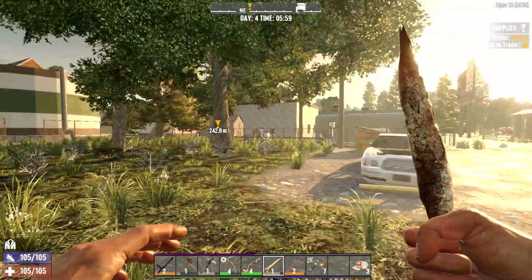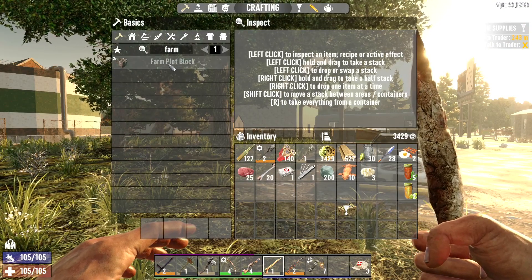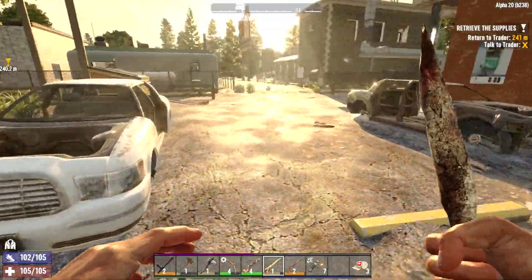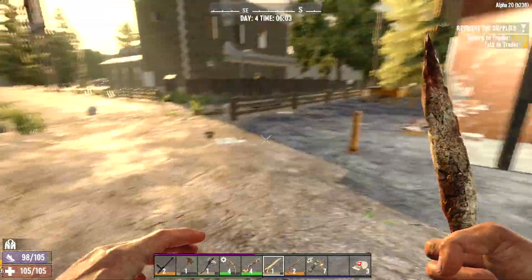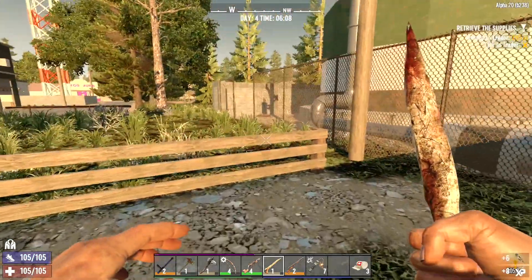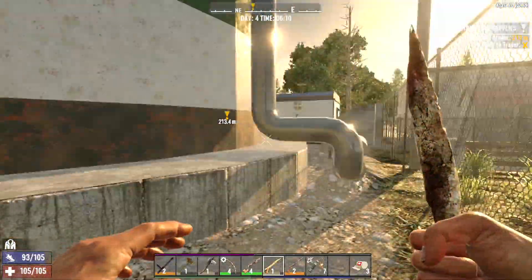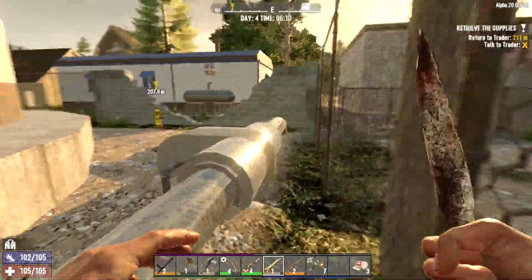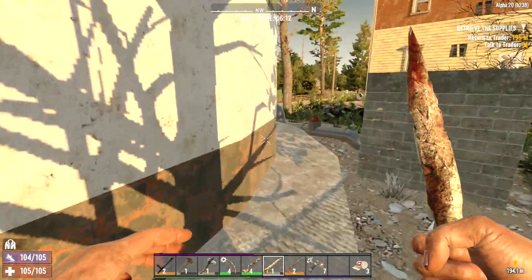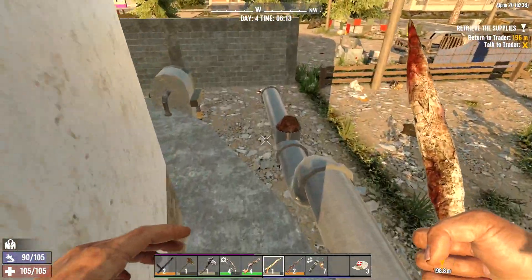I'm not sure what supplies I need the most, but nitrate powder, I think, will be the limiting factor. So I should look around the roads for any remains I can carve up. I found a bird's nest — not too bad. And now I've got an oil tank here. Let's raid the oil tank, maybe there's something good here. I'll just look around the perimeter and make sure we don't have any surprises.